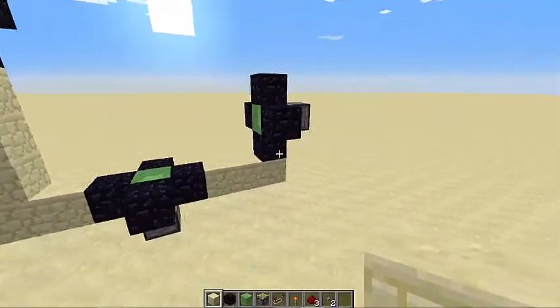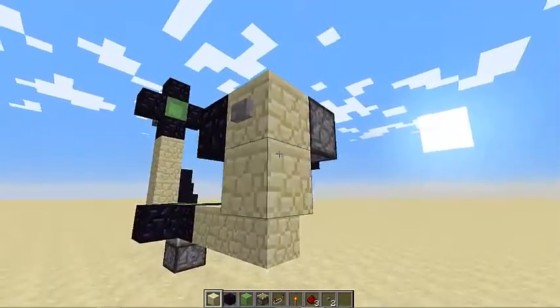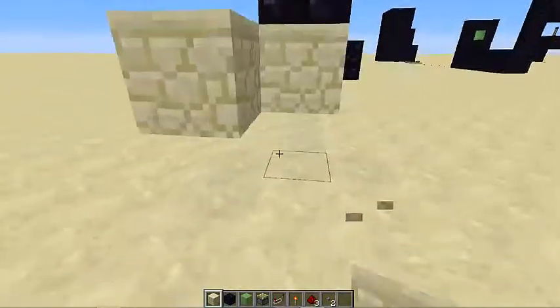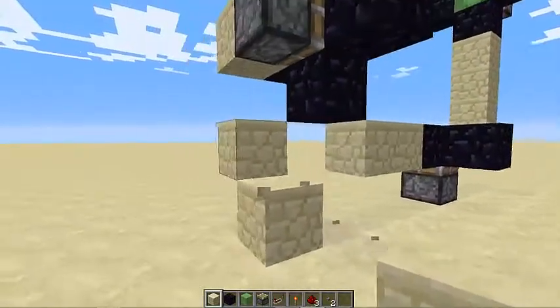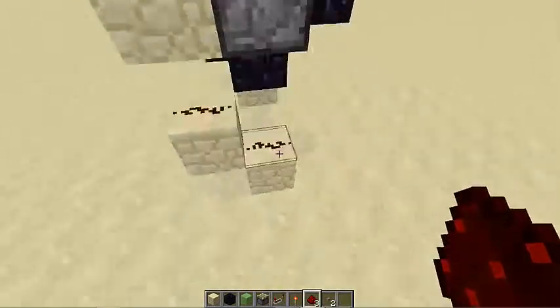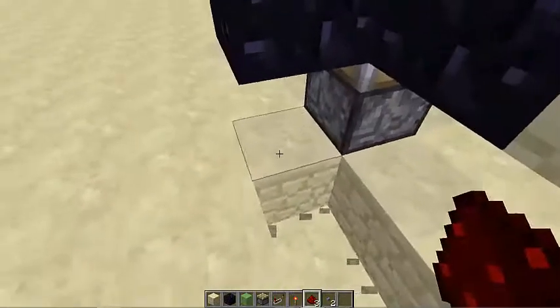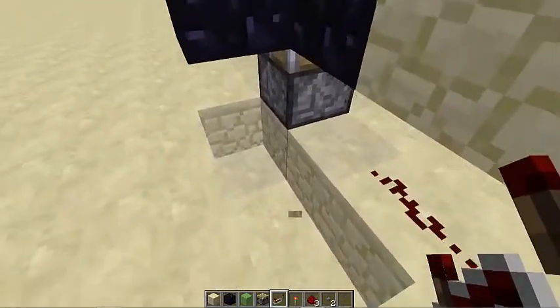Now we're going with the redstone. Put a block here, then a button. Break that block and go down. Then place redstone underneath the button going down like this, with the intake here.